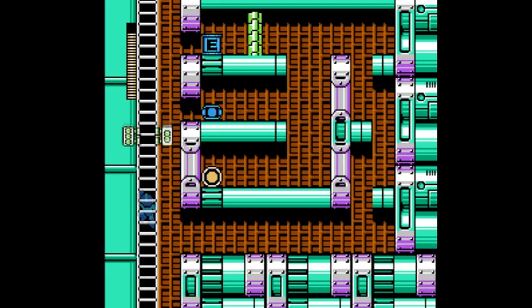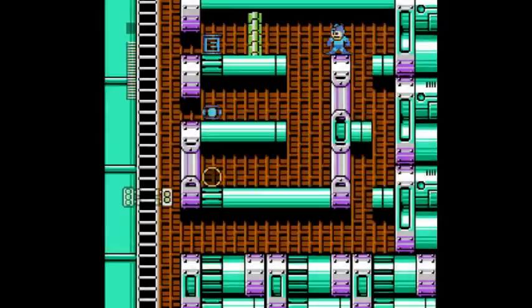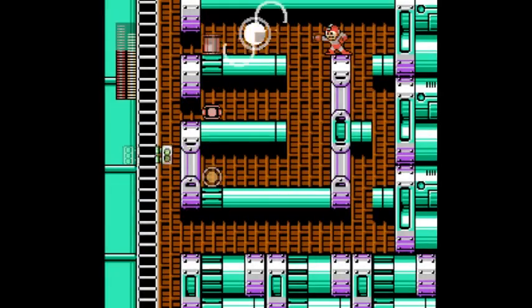It's a little bit tricky, but basically you want to force this thing up and then jump down and collect all the goodies in there — including health, weapon energy, always important in a final castle, and an E-Tank. The E-Tank's hidden behind a wall. Those walls can only be destroyed with the drill bombs, as you see.